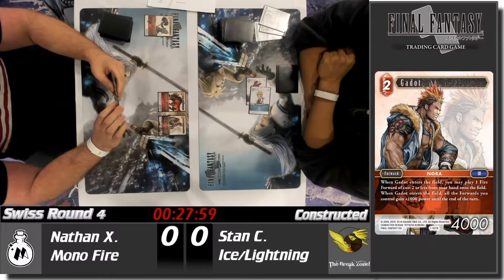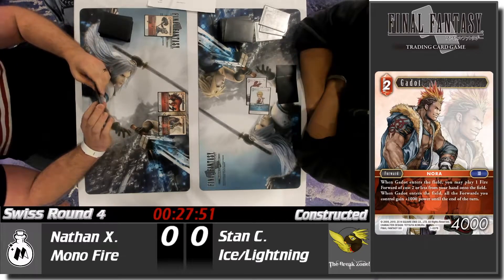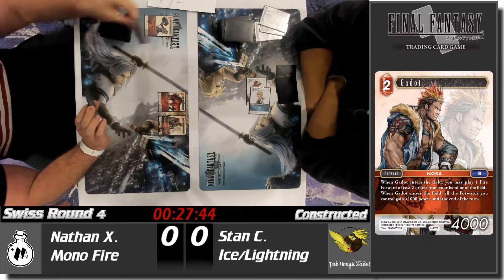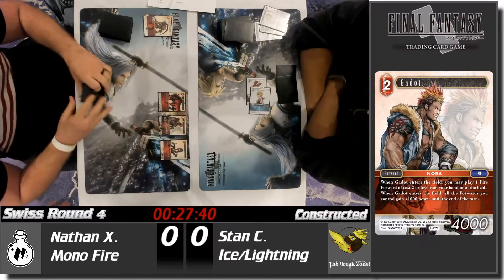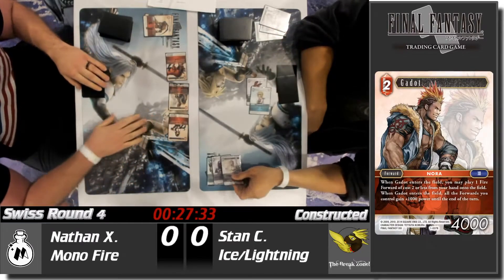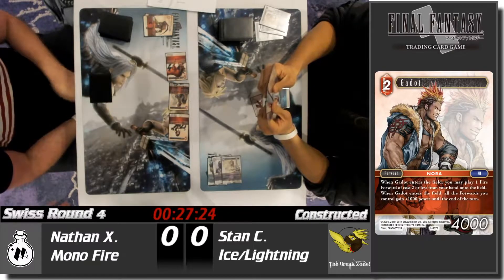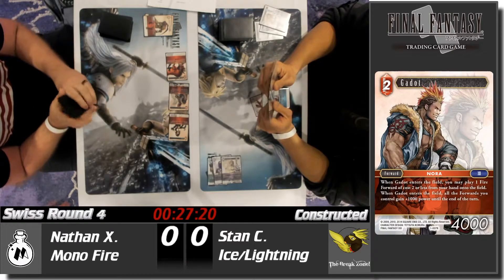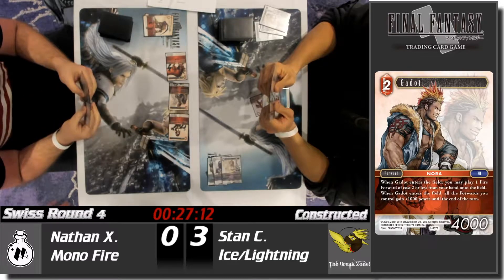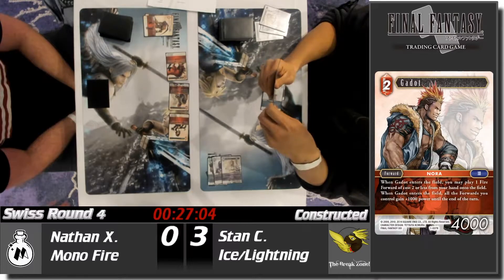This is a quick way to get two forwards on the board right away. They're not very strong, but Stan only has two cards in hand, so the only thing he can do is play something for two — and that's not going to stop an attack. He plays into it but takes three points of damage, flipping over a Snow and an Opus Four backup that dulls, and a Lightning. That is some quick damage.